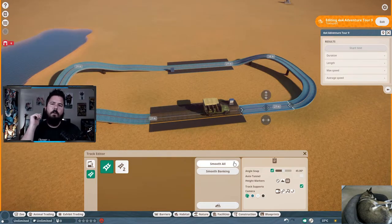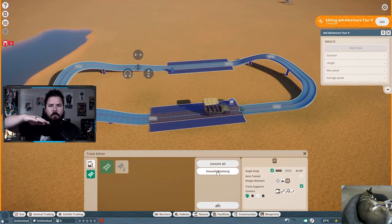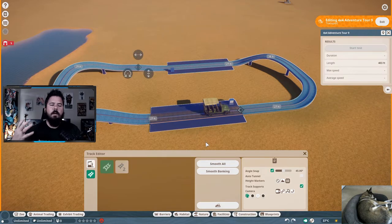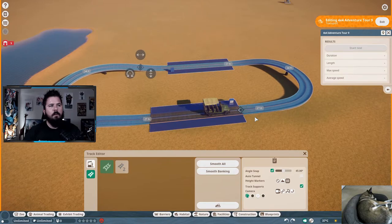Let me show you Smooth All and Smooth Banking. Select a section of track — I'll select the whole ride. Once selected, click Smooth All or Smooth Banking. Smooth Banking handles the left and right angles; Smooth All smooths everything out. It works very similarly to terrain editing — you usually need to press the button a couple of times to really smooth it out. Each click visibly smooths the track further. If you go too far, hit Ctrl+Z to undo.